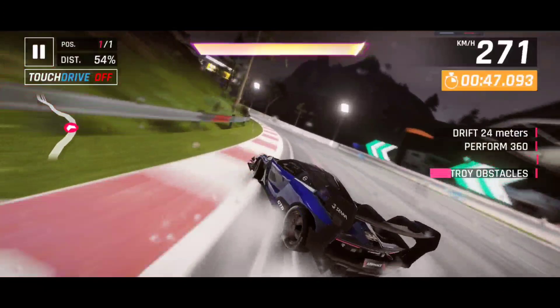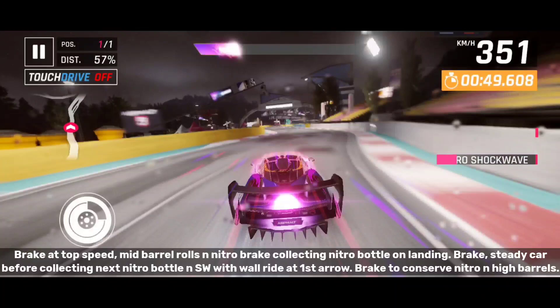Brake at top speed, mid barrel rolls and nitro brake collecting the nitro bottle on landing. Brake, steady car before collecting next nitro bottle and shockwave with wallride at first arrow. Brake to conserve nitro and high barrels.